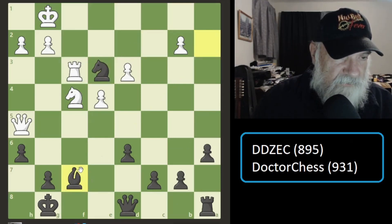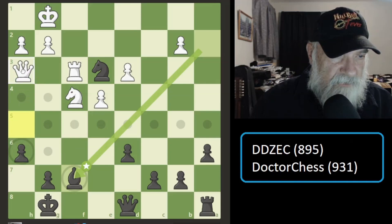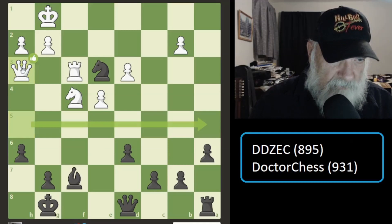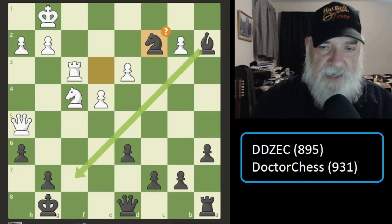I come down to threaten his queen. He couldn't move here or here, but he could have moved here and there — that would have been a pretty interesting move for him. He possibly would have moved here. I still would have had to move my knight somewhere. At any rate, let's go back to where we were — I didn't do that. He moves down, and then I move my knight back to the same place because I was thinking I could move it down here and do something.